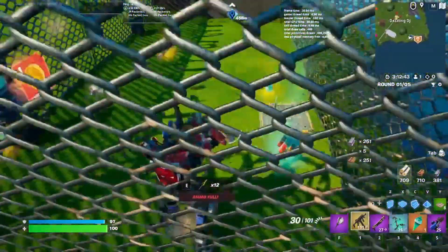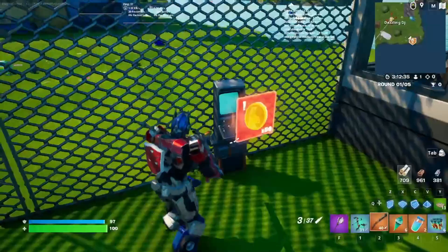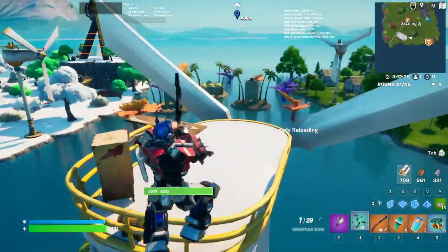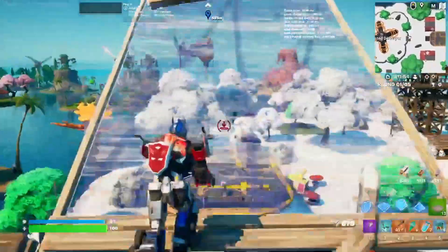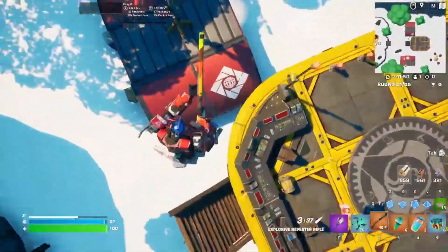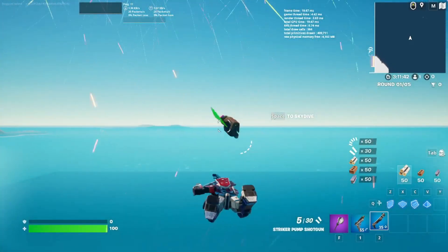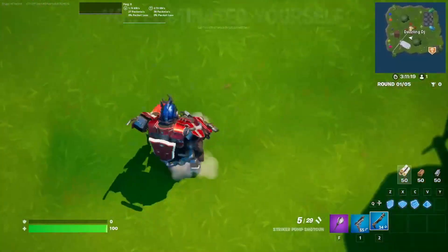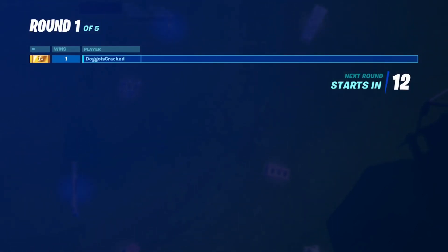You get a grapple bow, two slurp pieces, six truck spots, and five - six - medkits especially. That is crazy. I really like the grapple bow. There's also the second life mechanic - if you come over here and unalive yourself in Fortnite, if you die you get a second chance at life. You respawn with a tactical pistol. That's 150 maps in total, which is pretty cool. Anyway, I hope you guys enjoy this video. I'll see you guys very soon. I might do a part two or part three of this, so yeah - bye guys!